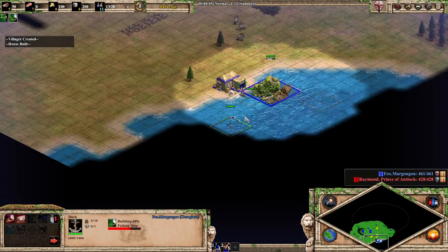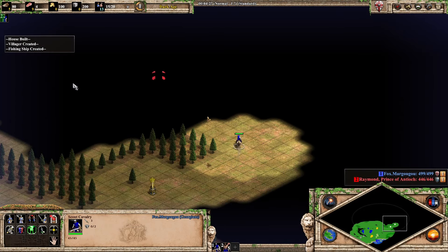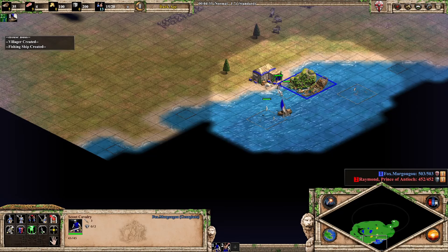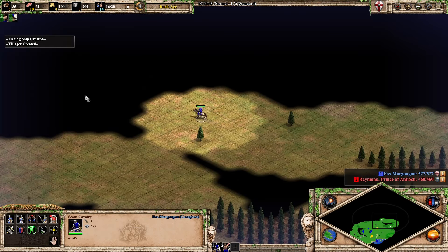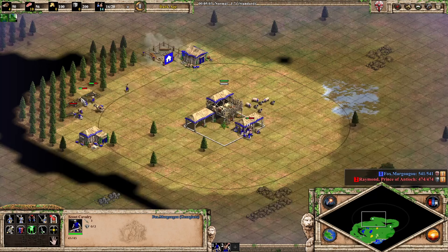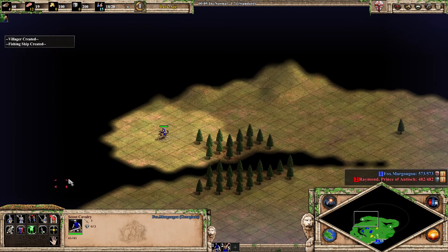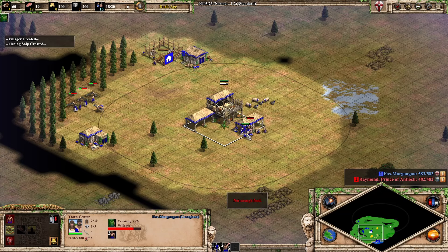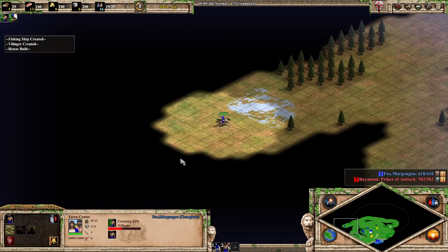Most of the time on hybrid maps you'll face Lithuanians or Japanese. Japanese can go for a crazy mill attack, and Lithuanians have a fast uptime. With Georgians we want to use our early economic bonus to have an insane economy and take the initiative on the map. The initiative is so easy to play with. This build gives you more villagers working food earlier thanks to the dock, and lets you click up super fast.